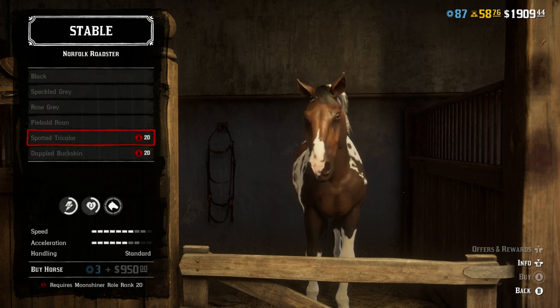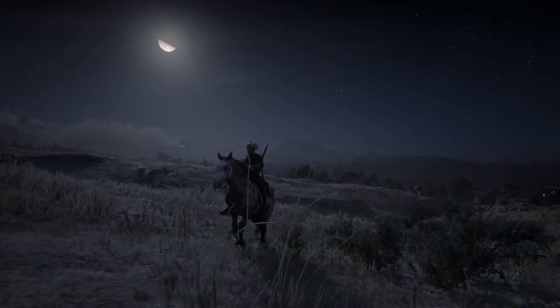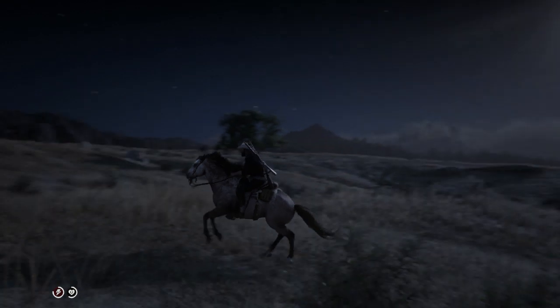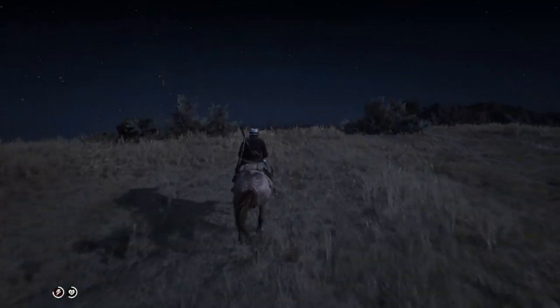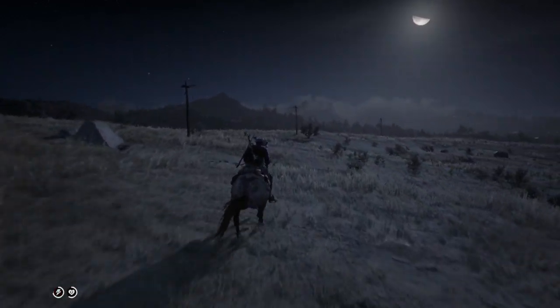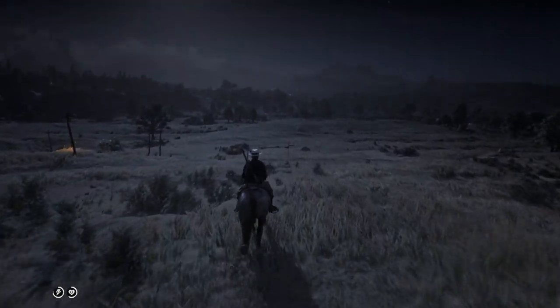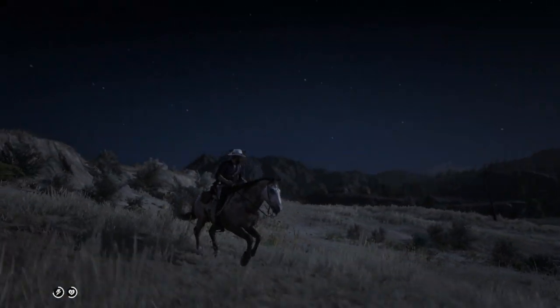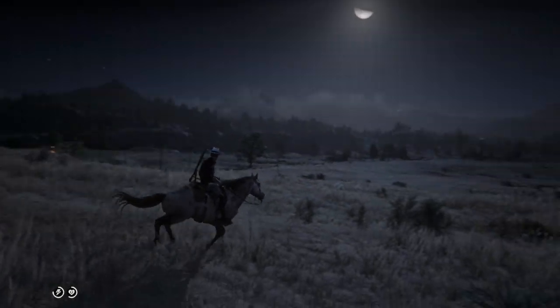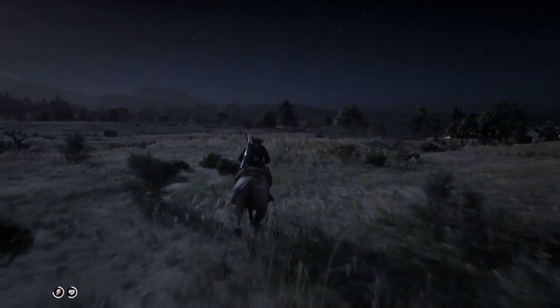We're going to purchase the spotted tricolor Norfolk Roadster on Xbox One in the next live stream — let me know what you'd like to name the horse. Here's the dappled buckskin — the best horse by far in all of Red Dead Online. Two tips: make sure to have a good saddle paired with your horse, and rank it up to bond level four. If you get rank 20 in the Moonshiner role, go ahead and purchase the Norfolk Roadster — it doesn't even cost any gold.